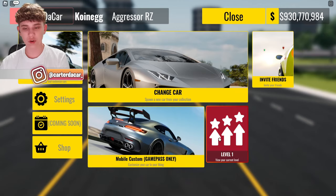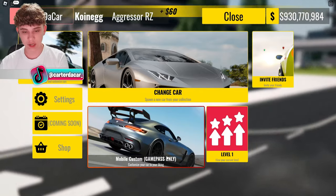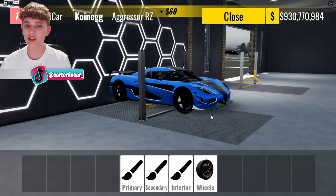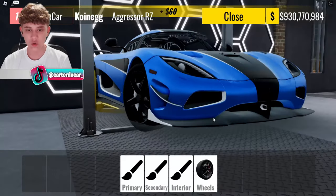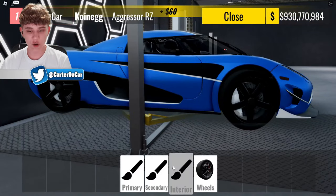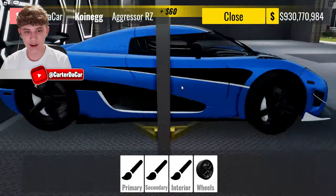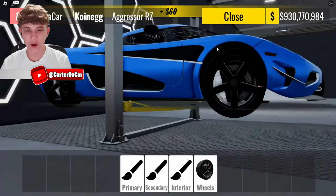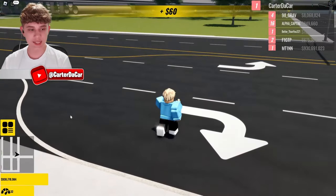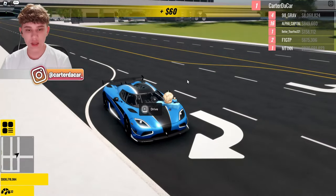We've got mobile customization — let's go to that. But what's the level system? I don't know how that works — we'll have to figure that out later, but I'm currently level one, which is pretty cool. In the customization room, my wheel is turned — that looks pretty sick. We've got wheels, calipers, rims, rim color options, interior color, secondary color, and paint. I already customized this one off camera because it's one of my favorite cars — I had to do my favorite spec: blue on white.